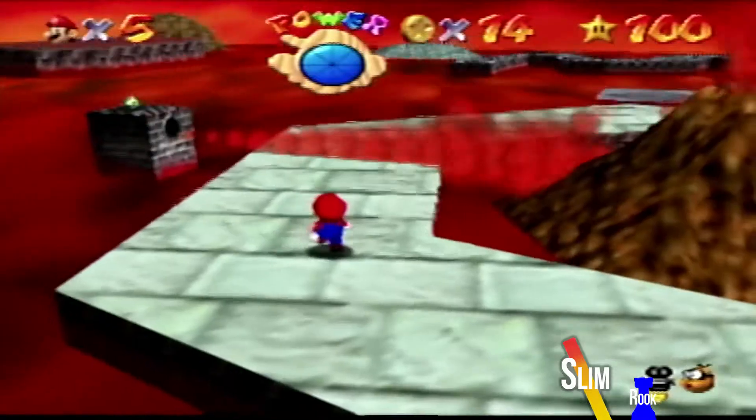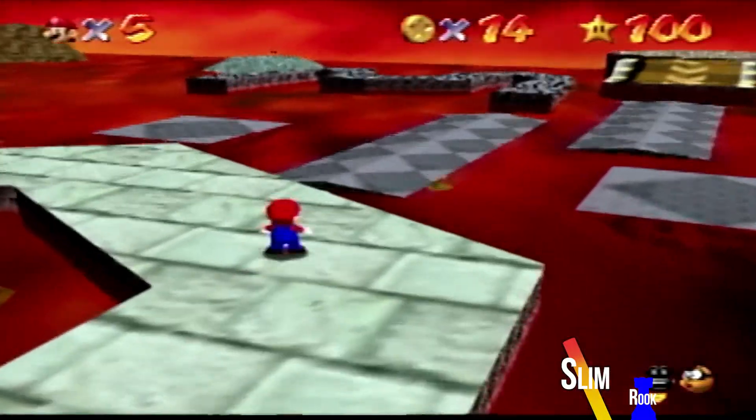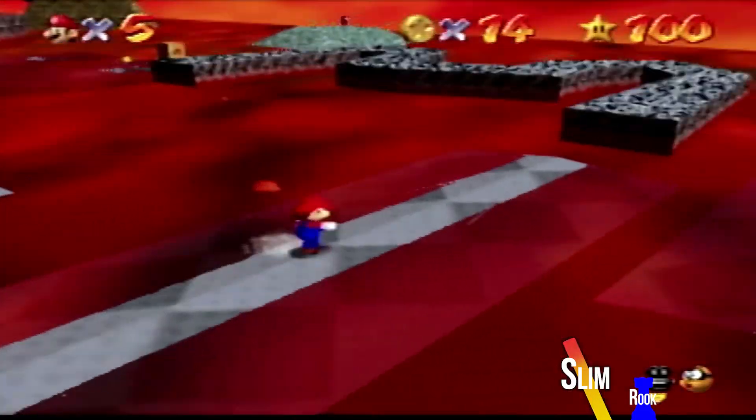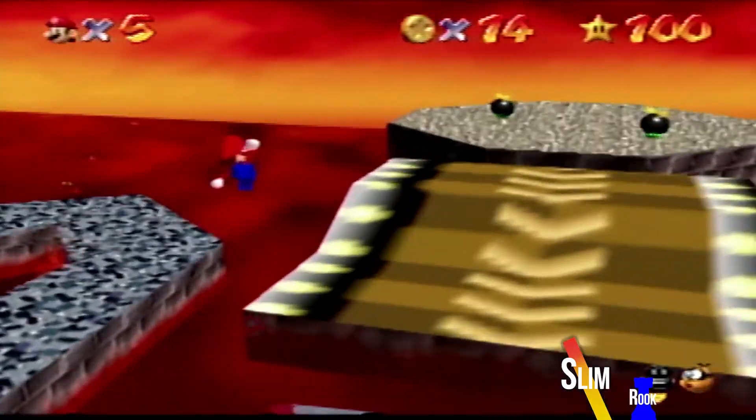It's easy to like surf up and grab those. It would have been amazing. He blew it buddy. So I guess you need the wing cap now. He got 14 coins. Oh fuck. It's alright, we'll do it the old fashioned way.